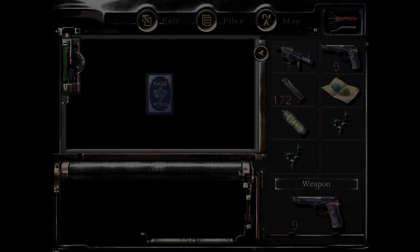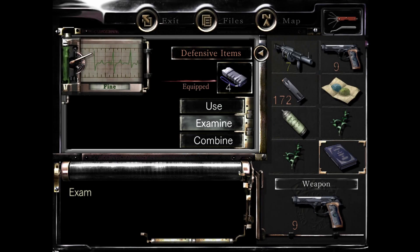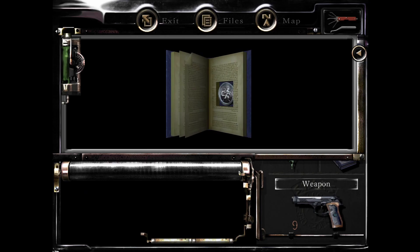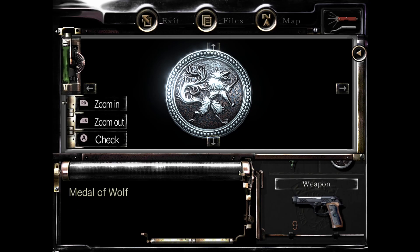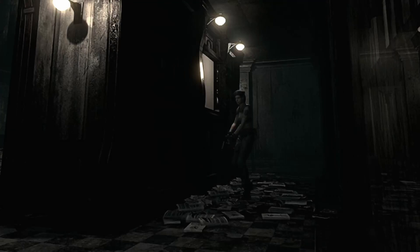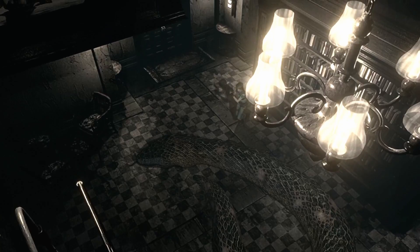All right, what'd you drop? A book — it talks about an eagle and a wolf. Might be that metal piece I was talking about. There we go — now I think we have everything we need. We can go back to where we were and head into the lab. That is where we are — we are close to the end of the game.